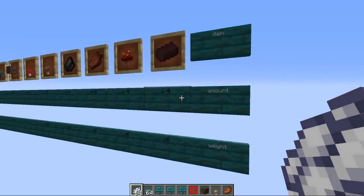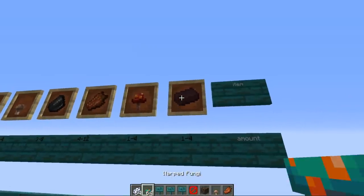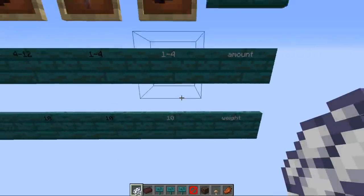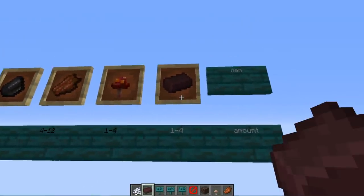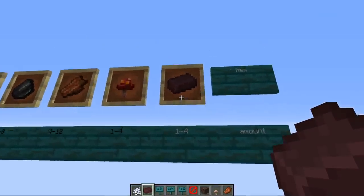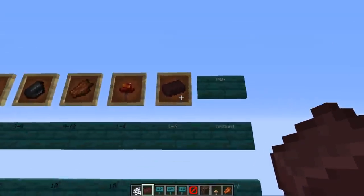Starting with the most common items and moving toward the rarest: the most common is the nether brick item. The piglin gives between 1 and 4 at a time with a weight of 10, meaning about a 10% chance to get this. Nether bricks don't seem rare, but this is actually the first time they're a renewable source in Minecraft, since you normally get them by smelting nether rack, which itself is not renewable.